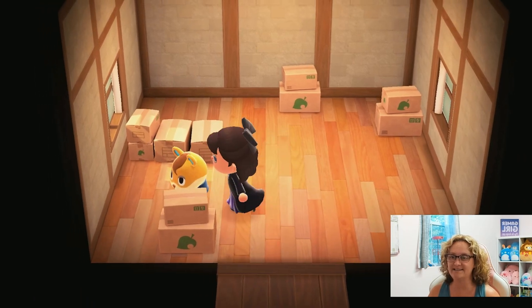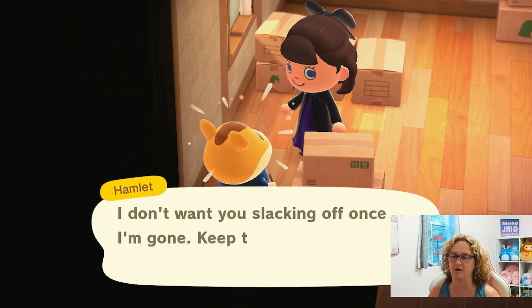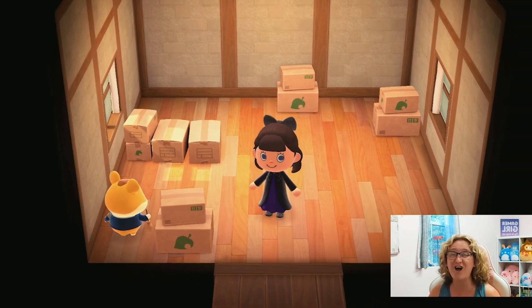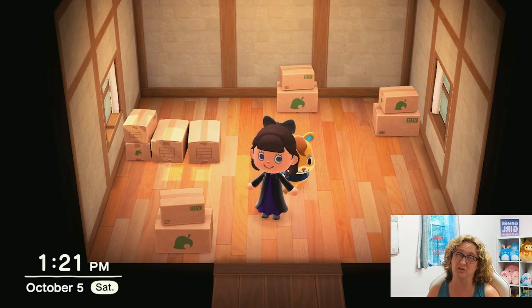All right, here he is. He's wearing the little outfit I gave him — at least it was a cute outfit. I was able to give him a couple of those. I'm excited that we get to get rid of one of our starters and try to get a frog. I'm sorry Hamlet, you are cute, you are not a bad villager, I just really want a frog.